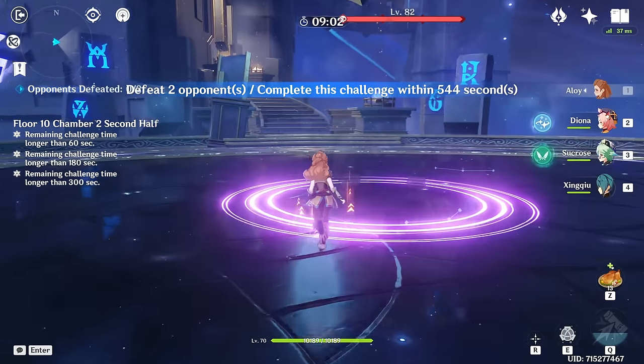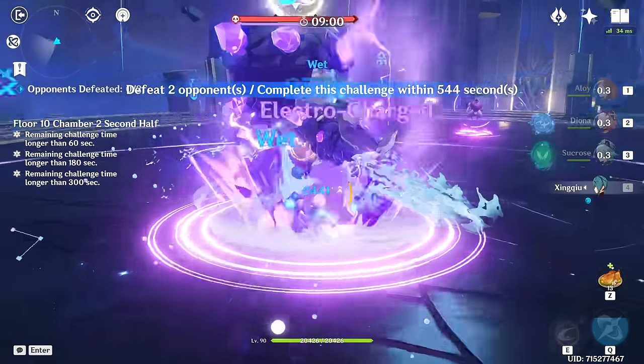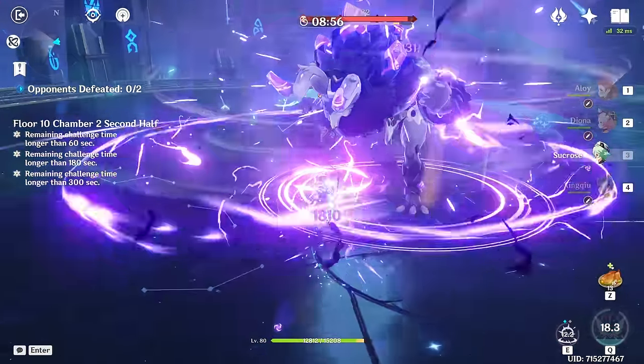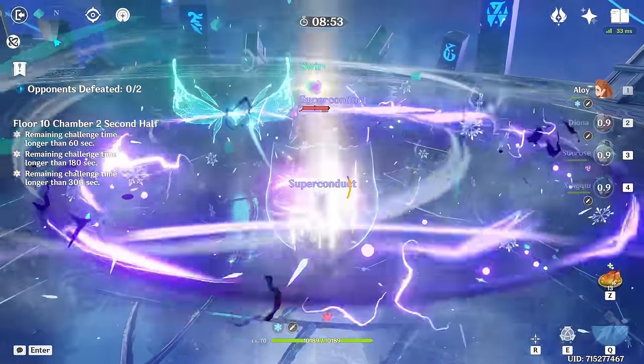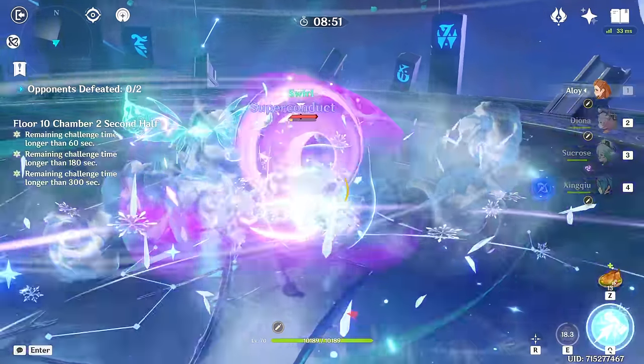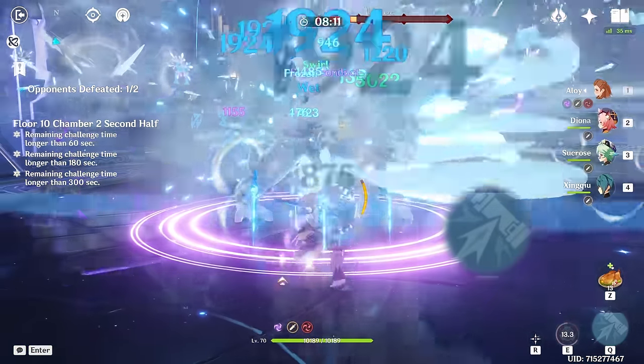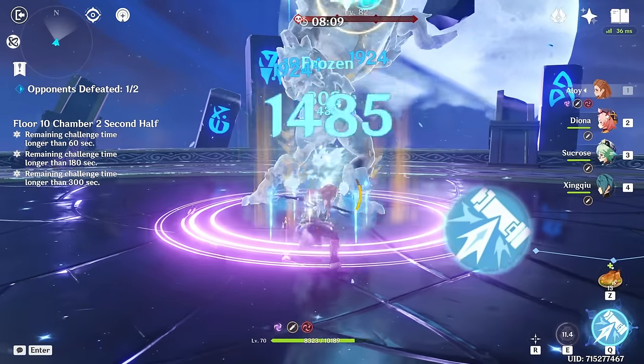In the beginning of the fight, start fighting the Lavachurl — the Abyss Mage will teleport straight to you, and you'll be able to damage both shields. Lavachurl loves launching himself and will give you time to focus on the squishy Abyss Mage first. Note that Lavachurl's aura periodically drains energy from you, so don't store your burst for later while fighting him.